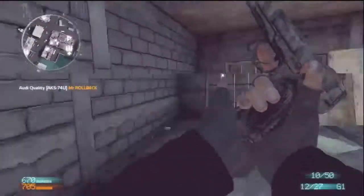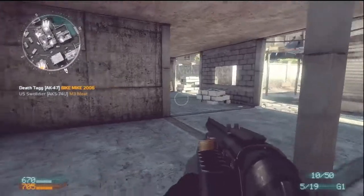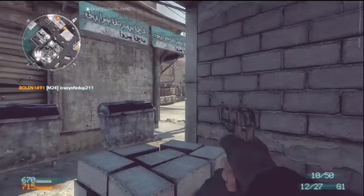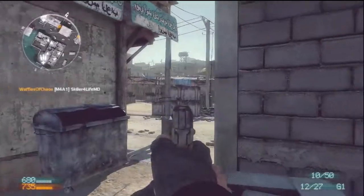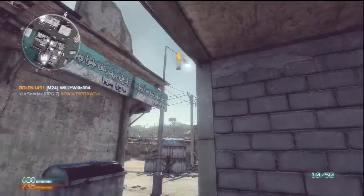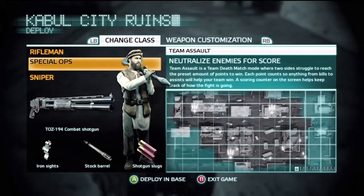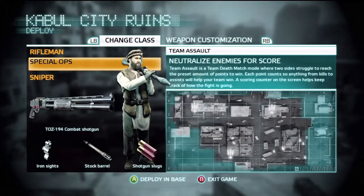For long-range shots, you can see me whip out my pistol, but the pistol's not really that good in this game. I think you have a 1911, but it depends on which side you're playing. That's really all the tips I have for the shotgun — I'll go ahead and say a few things I have about the game in general.